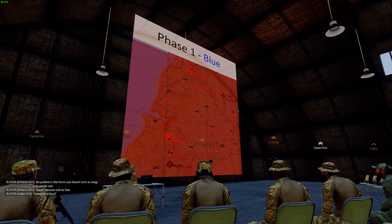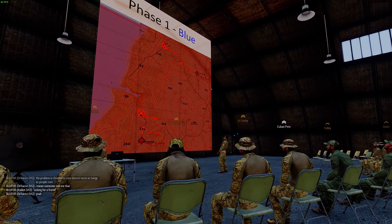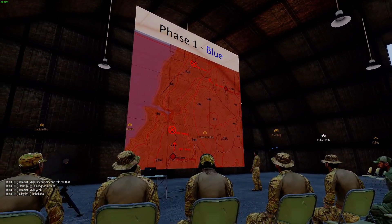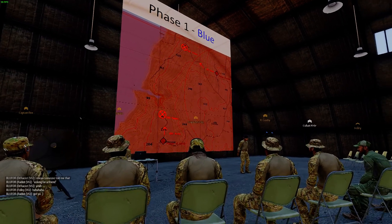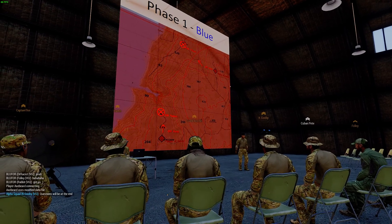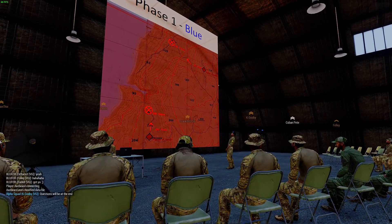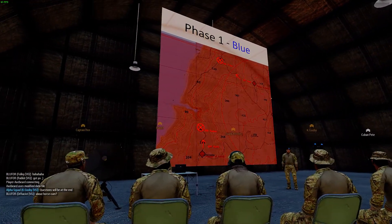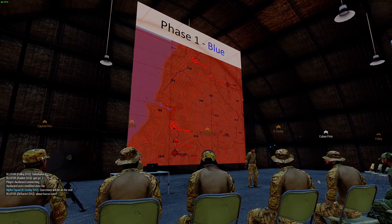Each task force will supply at least one electronic specialist, who will be the person in charge of decoding the encrypted messages. As soon as you have control of each objective, enemy QRF will be en route to your position. Either take a screenshot of the intel and decode it back at base, or decode it on the spot. Then we'll extract out via helos — that will be the end of phase one.